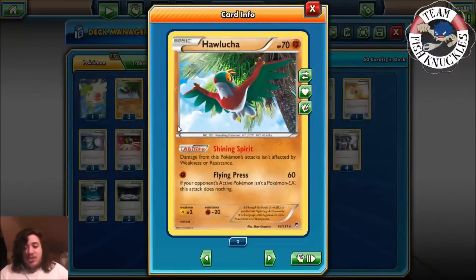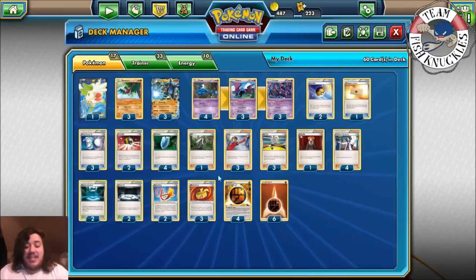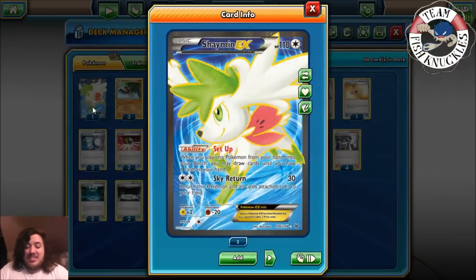Our attackers are going to be Hawlucha — or 'Wall Lucha' as I call it. With Dawn Fan it has 70 HP, not that great, it's going to get one-shot. But it has the attack Shining Spirit: damage from this Pokémon's attack isn't affected by weakness or resistance. It also has Flying Press: if your opponent's active Pokémon is a Pokémon-EX, this attack does nothing — so it only attacks EX Pokémon and doesn't hit for weakness. But 60 damage for a one-energy attacker is a lot. With Fighting Stadium, Muscle Band, and Strong Energy you can do 60, 80, 100, 120. And since Shaymin has 110 HP and a Fighting resistance, Flying Press bypasses that, so you can one-shot Shaymins, which is great. You can two-shot the majority of all EX Pokémon in the game.